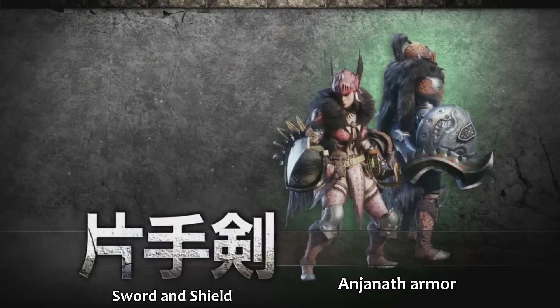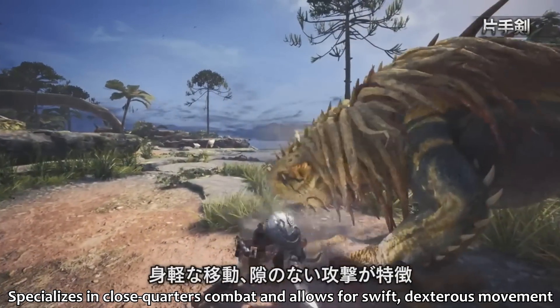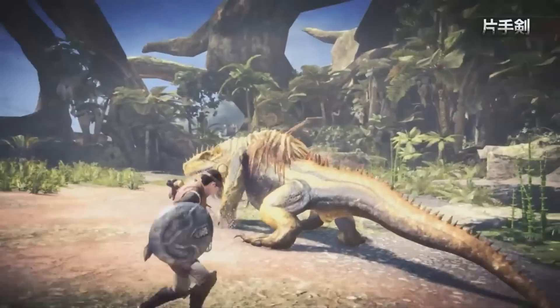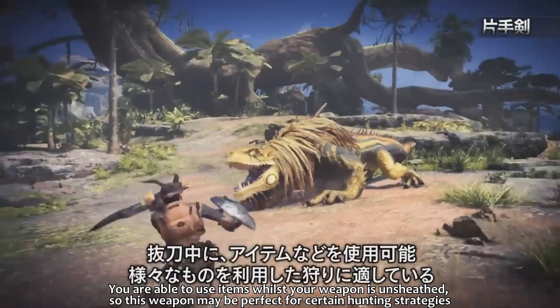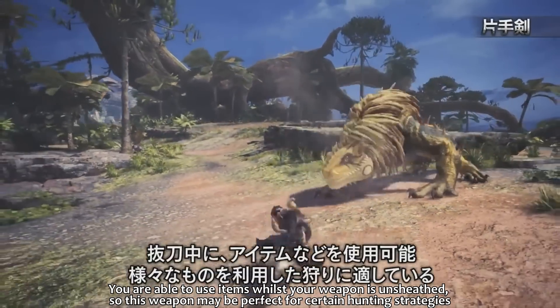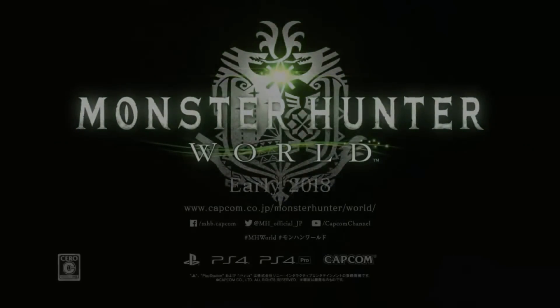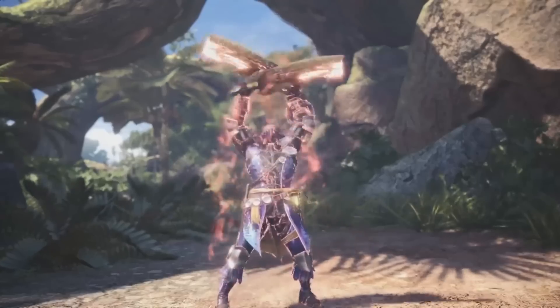Sword and Shield looks to be Anjanath armor. We're already seeing a little bit of a difference in the combo there, but a lot of it is very familiar territory. You can use items whilst unsheathed, and that's the hunter shooting scatter nuts from the slinger — so you can use the slinger whilst unsheathed as well. And a dropping shield bash which is really cool. Again, a lot of vertical movement with the sword and shield now, like was the case for Aerial style.